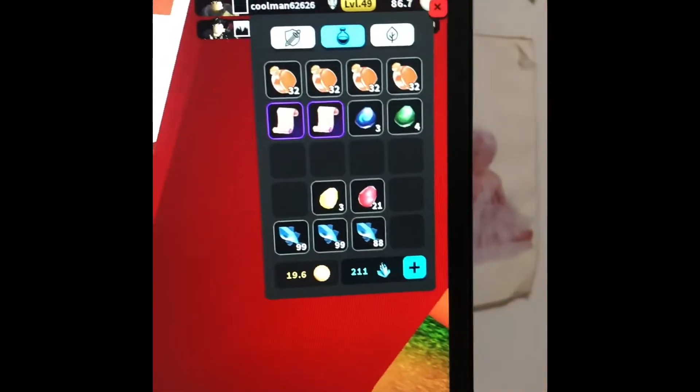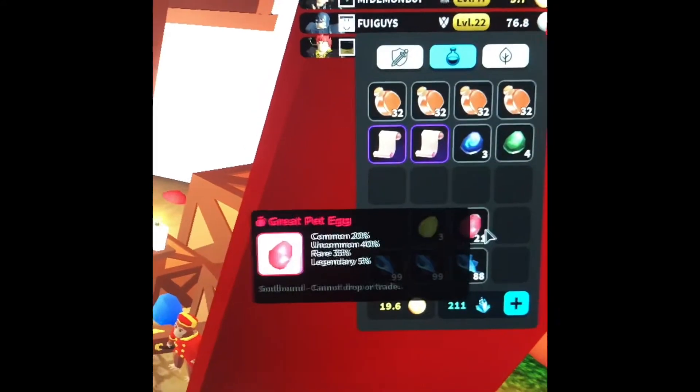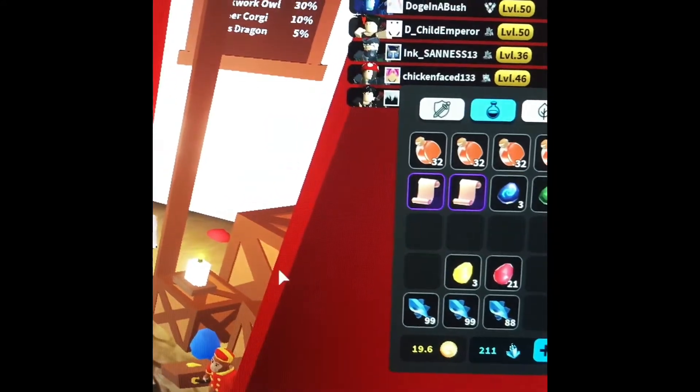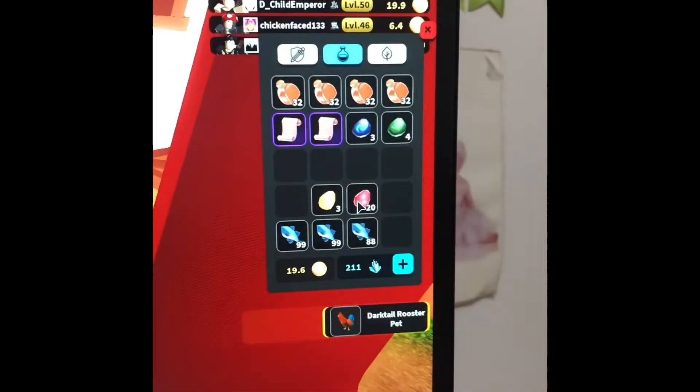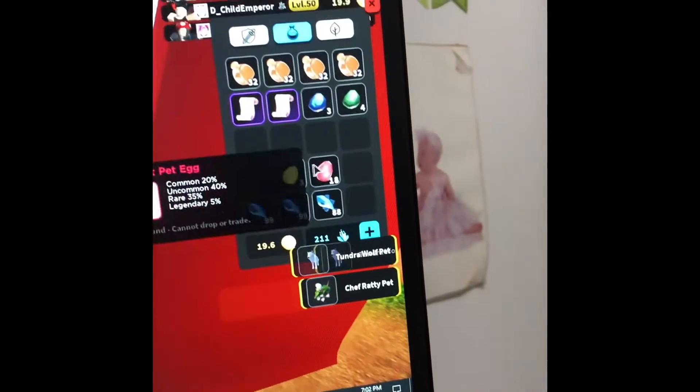Welcome back to Fact Fact Fans egg unboxing show. I have three noble pet eggs and 21 great pet eggs because the multi-pet was amazing. Let's open them: a darktail rooster, tundra wolf, pet chef ratty.